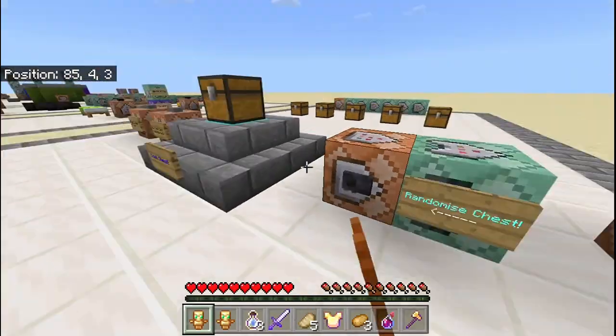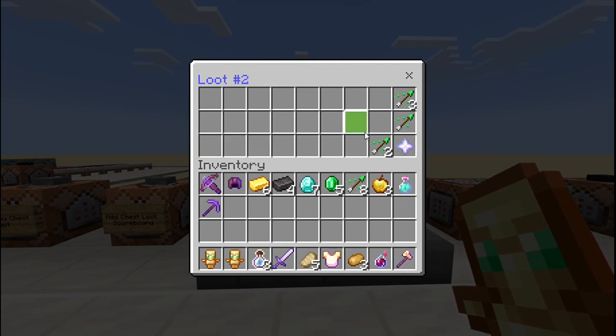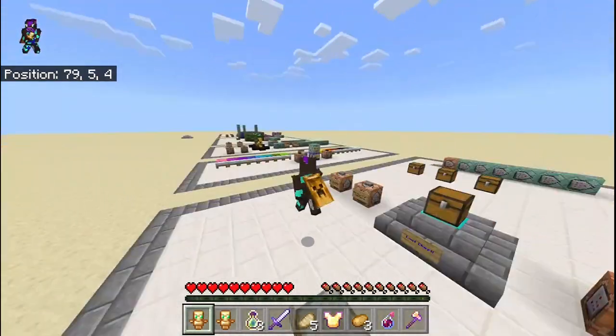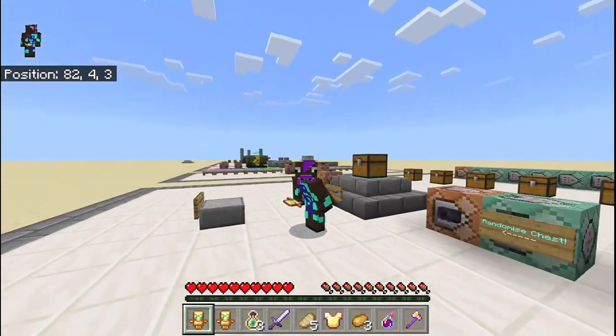It's basically a really straightforward system to randomize loot. This can be good for things like Hunger Games, Sky Wars, and all of that kind of thing. You can also use this for random kits.